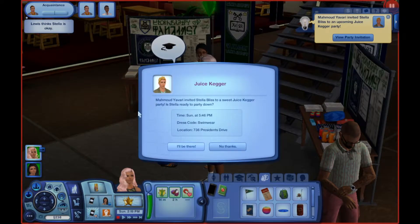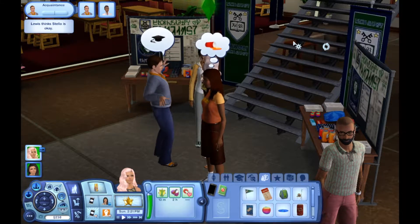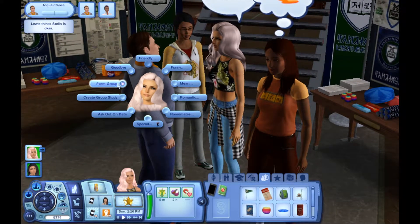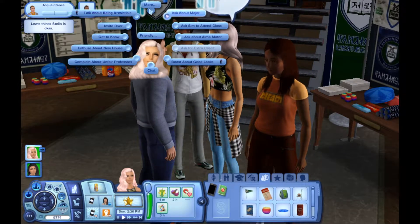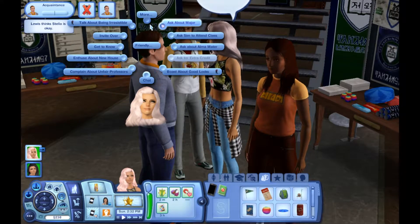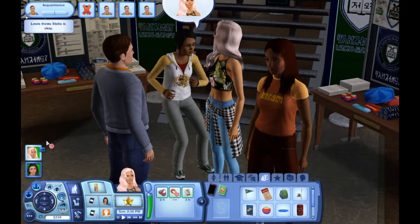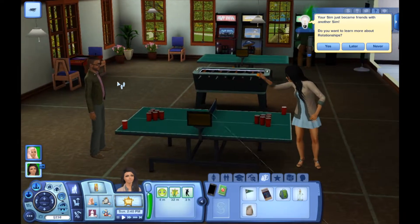We got invited to a party! Look at his hair — seriously, yellow hair, swimwear. We are going to go to that party. I guess these two can get to talking. We are going to talk about being irresistible and ask him about his major. We're gonna get to know him a little bit, then go back up to watch Amanda and Robert play juice pong.